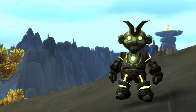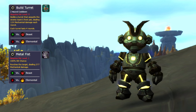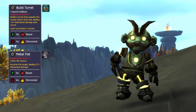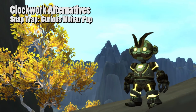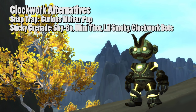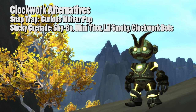For the Clockwork Gnome, the only abilities that matter are Build Turret and Metal Fist. If you don't have the Clockwork Gnome, we're mainly trying to get the Build Turret up, so you just need an investment effect. You can use Snap Trap from the Curious Wolvar Pup, Sticky Grenade from Skybow, Mini Thor, Lil Smokey, the Clockwork Rocket Bot, or the Blue Clockwork Rocket Bot.